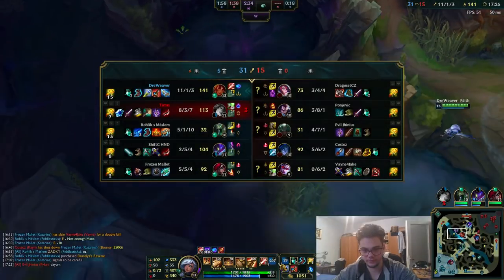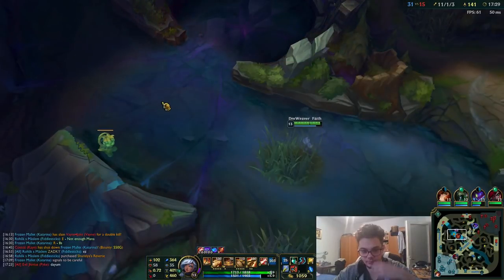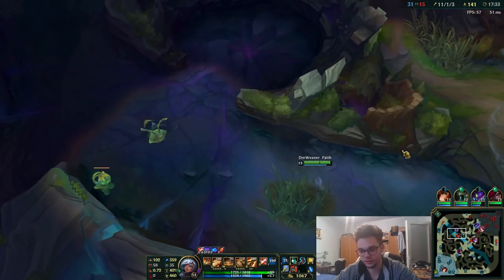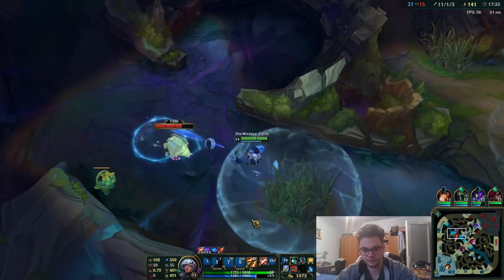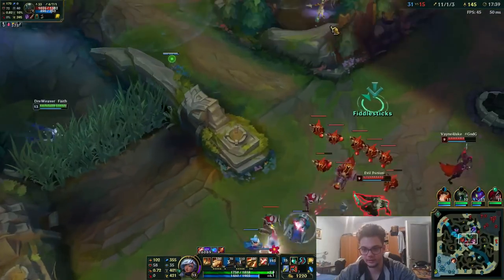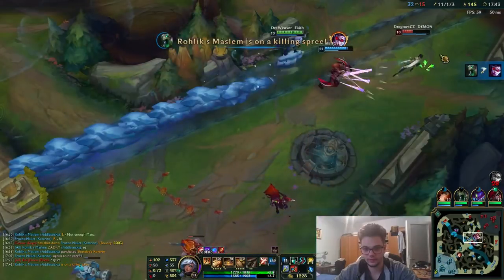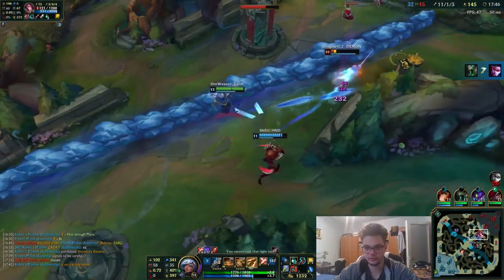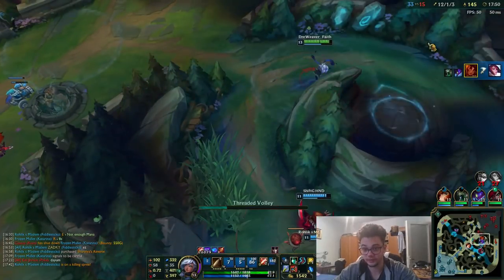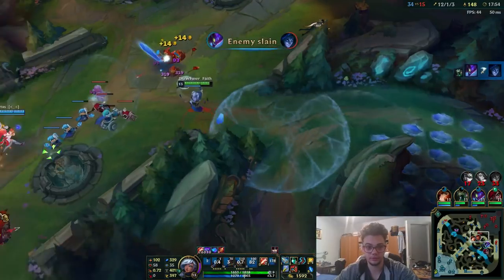You can see the CS difference — I have a 50 CS advantage just because he died a lot and I didn't, and just because I spam-farmed the camps. You can farm super easily everything. But yeah, this is mostly because I am ahead. When I'm not ahead, the theory might change.